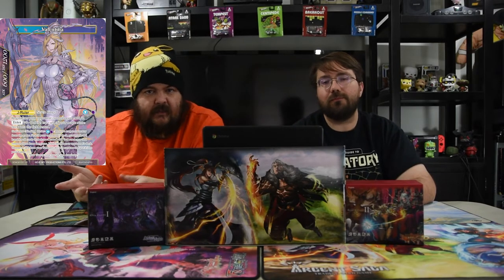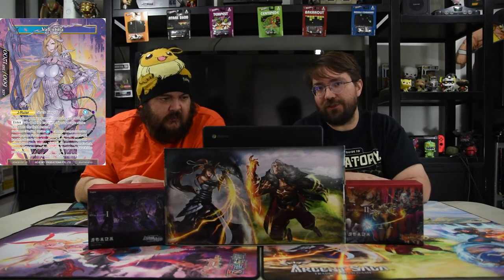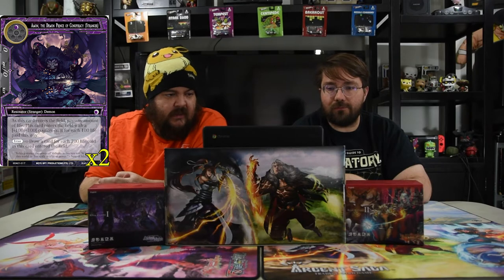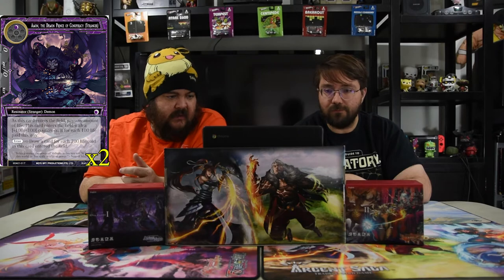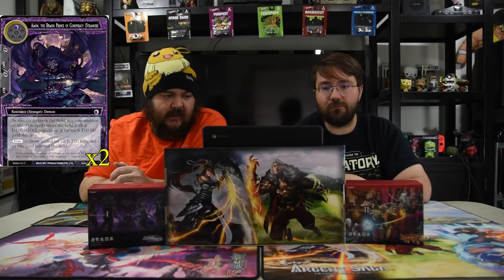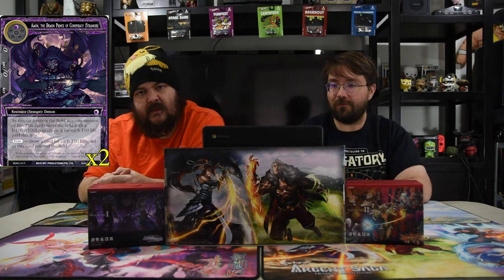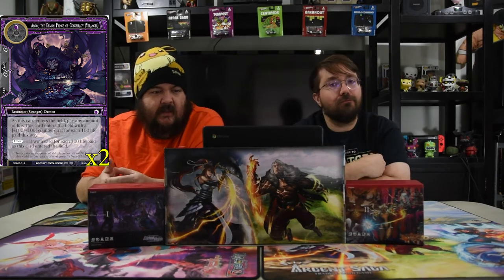So for two mana you get to kill all copies of one creature and get a free creature yourself, which is pretty nice. The first Stranger we have is Amon the Demon Prince of Conspiracy. He is a black for a 0/0. As this card enters the field, you may pay any amount of life — this card enters the field with a 1/1 counter on it for each 100 life paid this way, and you draw a card for each 700 life paid this way.